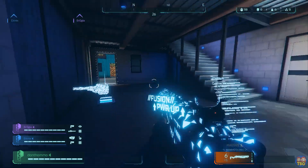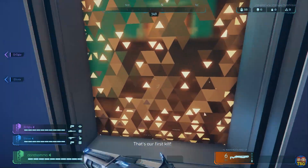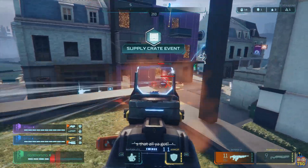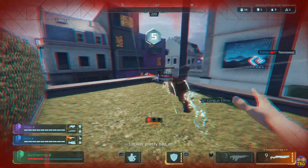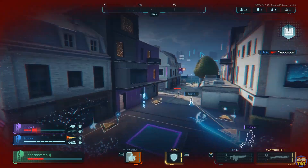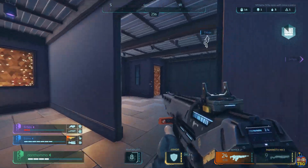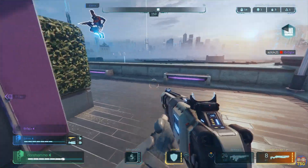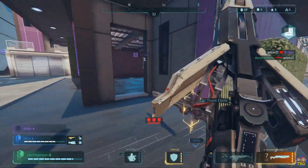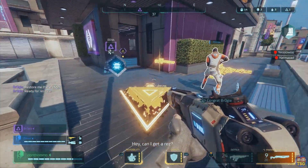There are no gun attachments; instead you upgrade your equipment by fusing it with more of the same type, which we'll cover in more detail in the next section. Players heal damage over time after going a short period without losing any hit points, and there is no fall damage and no team damage in this game. There is also no armor system. Each player has 120 hit points and you take extra damage from headshots, with all other damage being the same whether it's a body shot or a limb shot. You can however get temporary armor through using one of the game's hacks, which we will cover later.